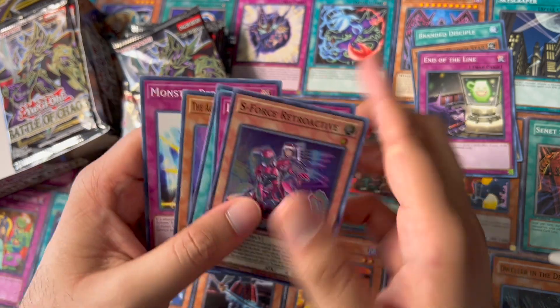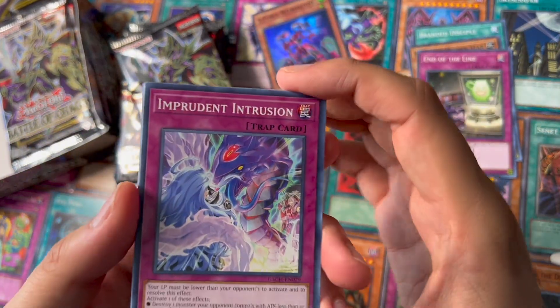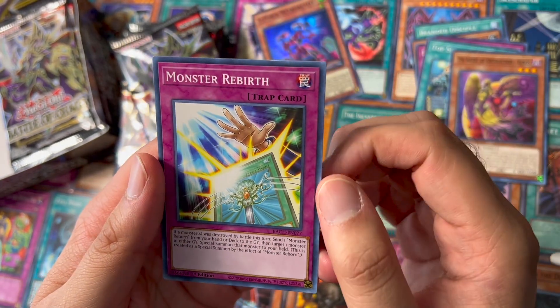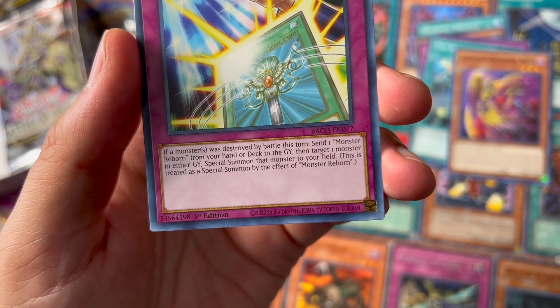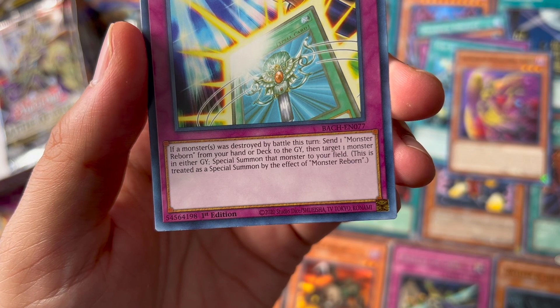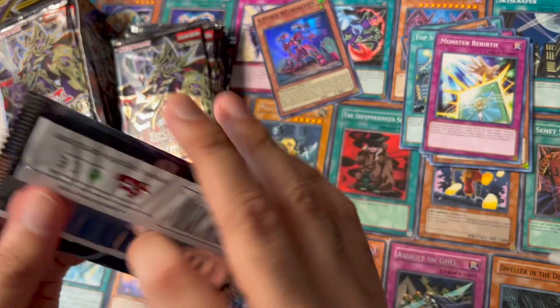Imprudent Intrusion, Top Share, The Agent of Destruction Venus, and a Monster Rebirth. Monster Rebirth — when a monster is destroyed in battle, you can send from your hand or deck to the graveyard. Target one monster in the graveyard and special summon it. This is treated as a special summon. It's like a five-effect Monster Reborn — interesting.